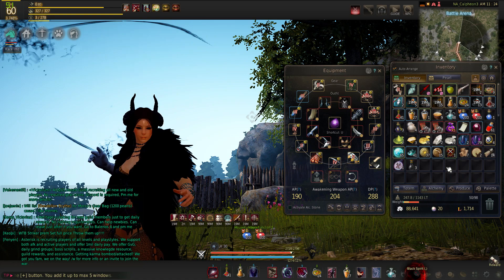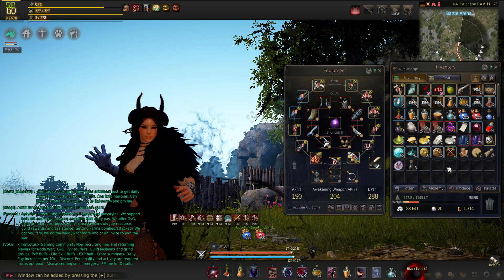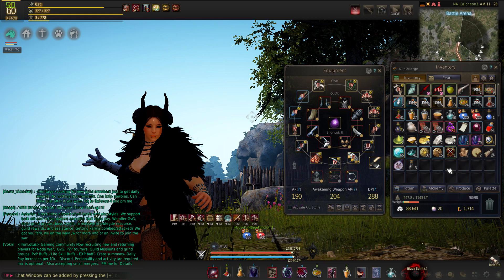So I'm just telling you guys now — do not follow that meta. Everybody's telling you to stack AP just so they can counter you, stack evasion, and completely outclass and out-scale you. But if you run Accuracy, you will be able to take on a lot more opponents than just running full AP. Do not run straight AP. Do not follow that.